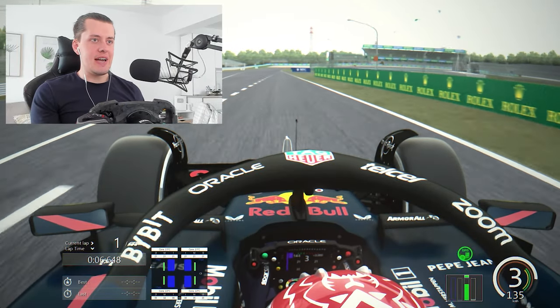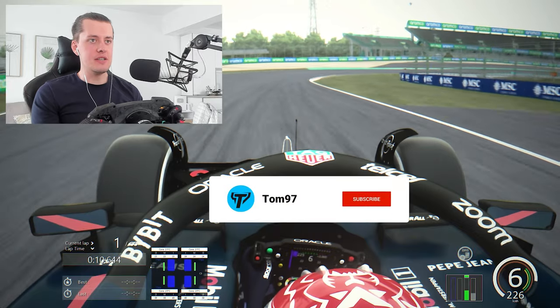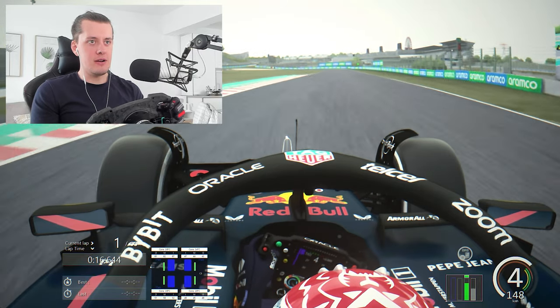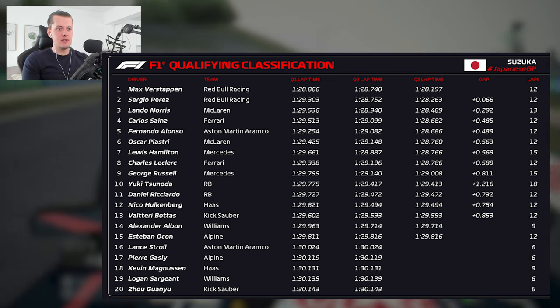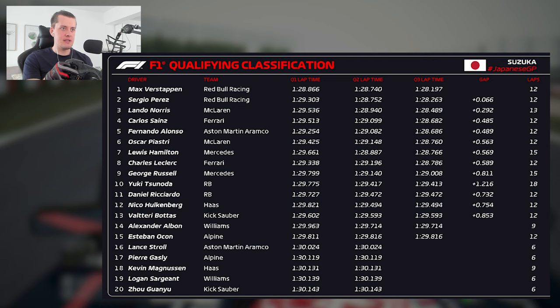The Japanese Grand Prix qualifying has finished. Max Verstappen, surprise surprise, is on pole position once again. So today we are going to try and beat the pole lap — a 1 minute 28.197 set by Max in Q3. That's going to be the objective.